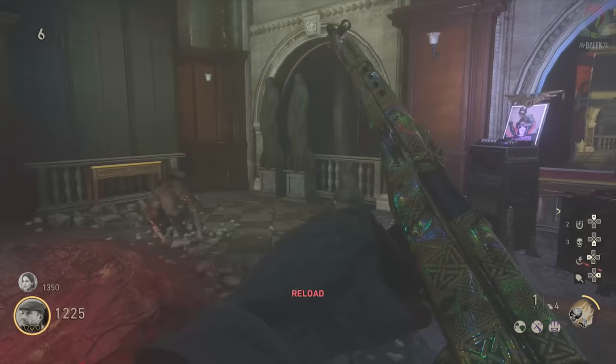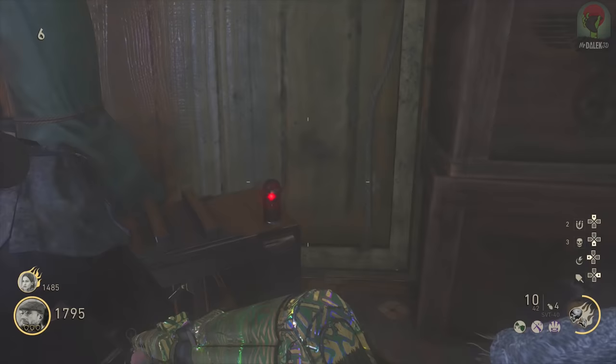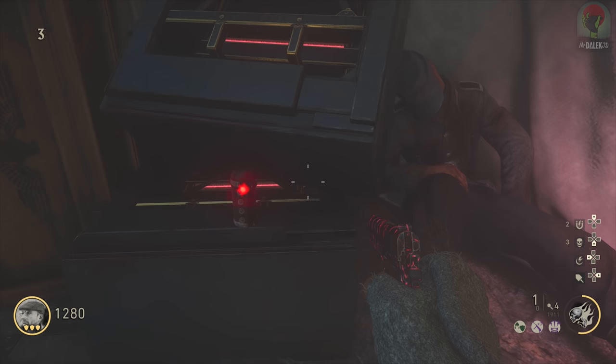The first area the battery could be is inside the museum, and there are two spawns. The first one is going to be right at the top of the museum, so make your way up the stairs and follow it around. It's going to be next to the melee perk machine, just by this dead soldier. If it's not there, make your way down to the bottom of the museum, right next to the armor machine on the left, on this crate by this dead soldier.